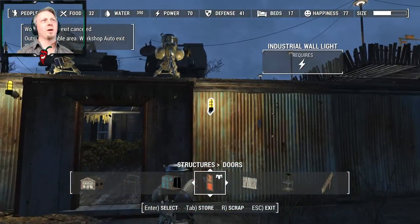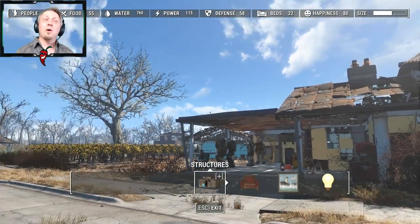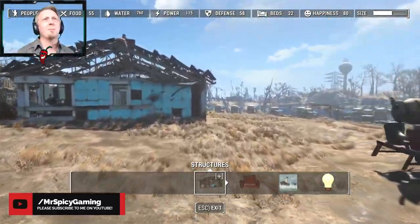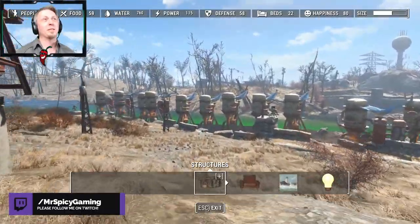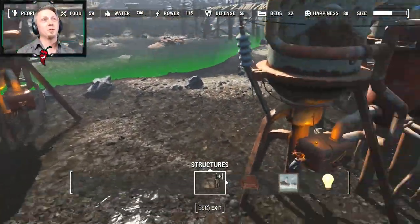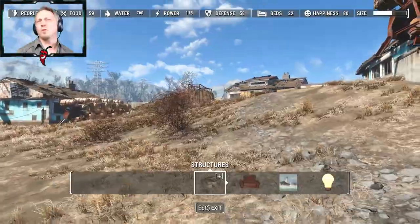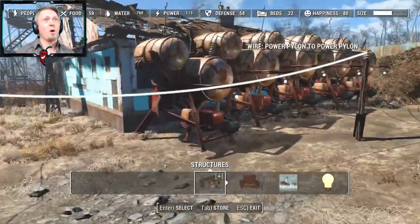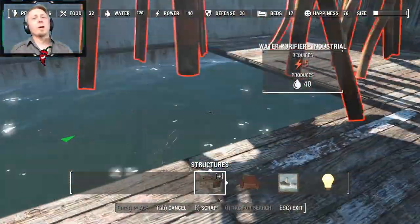Sanctuary is at 760 water, so still not quite there with Taffington, but Taffington will produce a nice amount. I just have so much more waterfront property at Sanctuary that I didn't have to worry about mixing industrial and regular purifiers. Now I'm thinking I need to add some regular ones in the gaps where I can't place larger industrial ones. I still have more waterfront property over there to use, so this location will keep producing more water — I just need to get a lot more power production going. I've got 115 power right now.